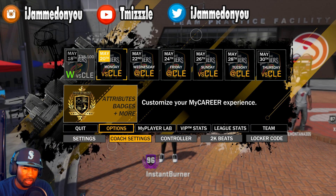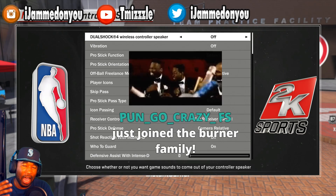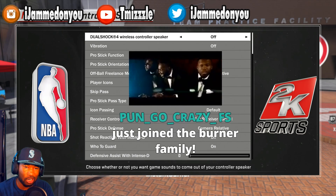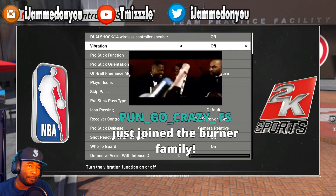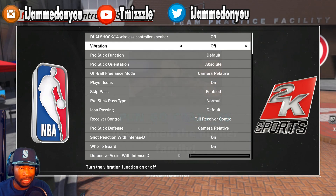Let's go to controller first. The dual shock wireless controller speaker — this doesn't really matter, it's a personal preference, I turn mine off. Vibration I turn off too. The reason is the vibration in this game is inconsistent — it's supposed to let you know when to let go of the stick when you're shooting, but there's a big lag. I personally make more shots with this off, but that's a personal preference.